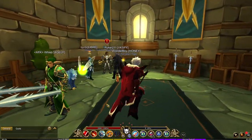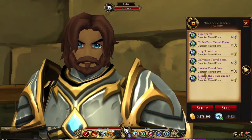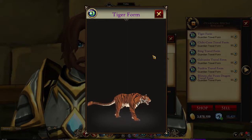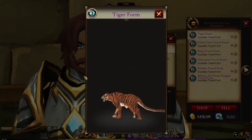All you need to do is go to the Guardian Tower and talk to Fortess. There you can buy it for 50 Guardian tokens. You can get Guardian tokens by doing your Guardian daily or leveling up your Guardian class past level 10.